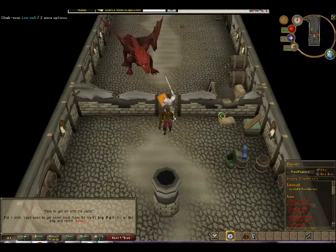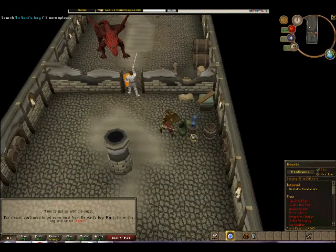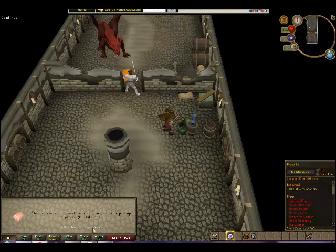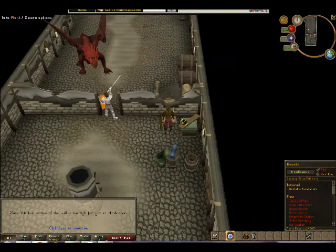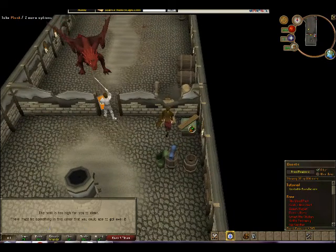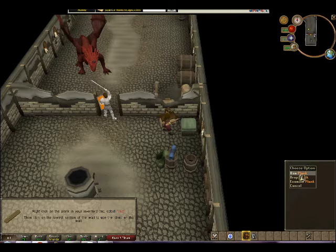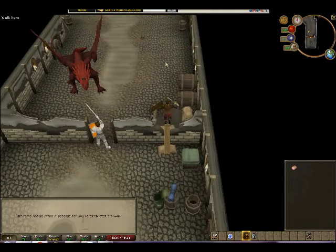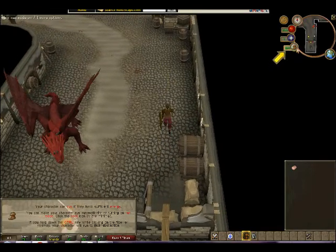Get on with it! You'll need to get some meat from Savant's bag. Right click on the bag, and select Search. Just left click on it. The bag contains several parcels of meat, all wrapped up. Time to get on with the quest. Get on with it! You'll need to climb over the wall. Even this low section of the wall - take the wood. The wall is too high. Right click on the plank in your inventory, and select Use. Then click on it - you use the plank to construct a crude ramp.